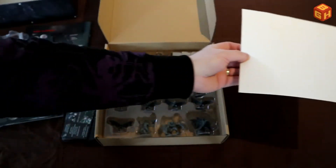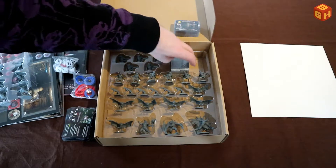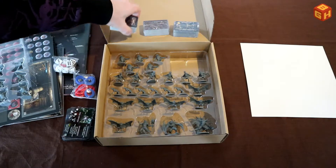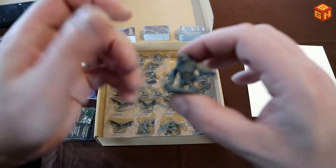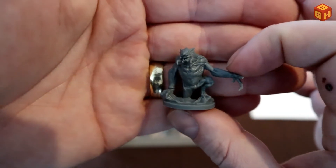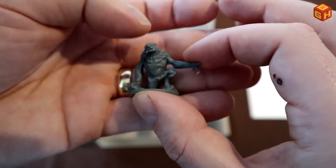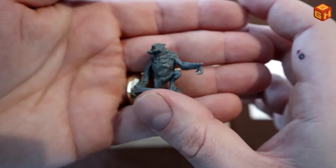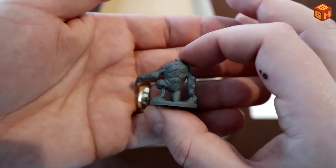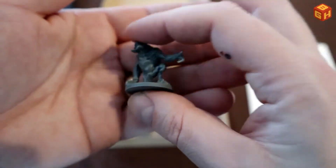A thin sheet between the trays keeps the models in place, and there's a whole lot more cards. Among the next minis is one that looks like it's coming out of the ground — probably one of those burrowers — with predator-like fangs. It has slightly less surface detail, perhaps because it's smooth to burrow through soil, but on its back you can see some ridges. Pretty cool overall.